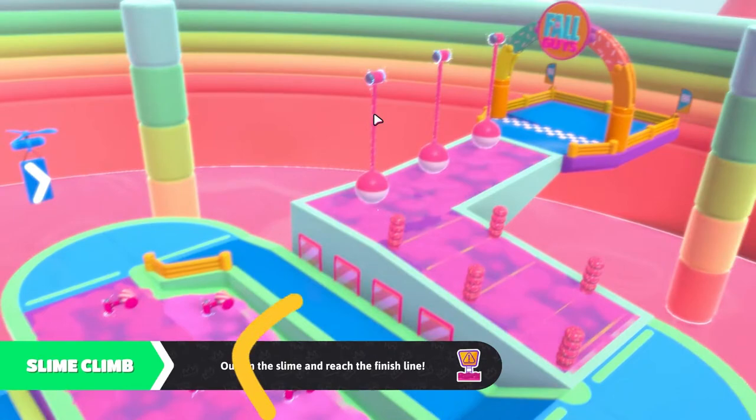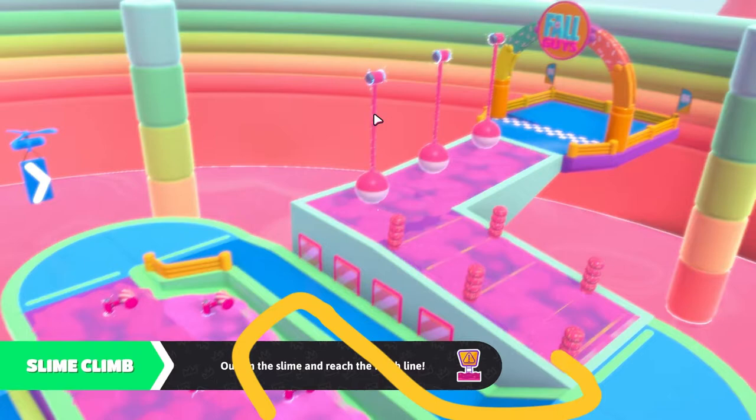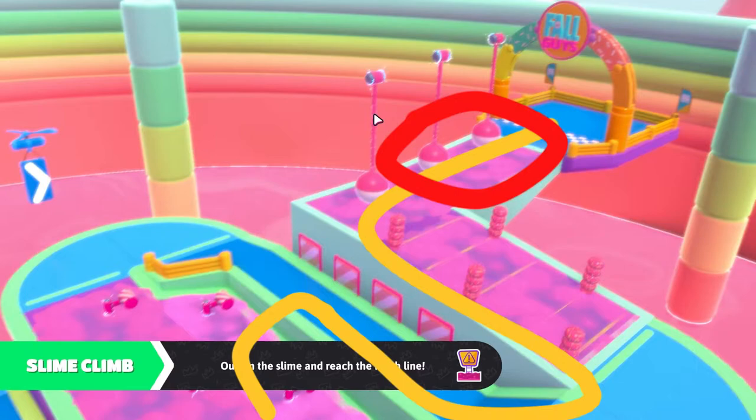Skip the long corner and one pusher, take your time getting through the rest of the pushers. Stay to the left edge of this to be safe from falling into the slime. And don't get caught in the rumble pit.